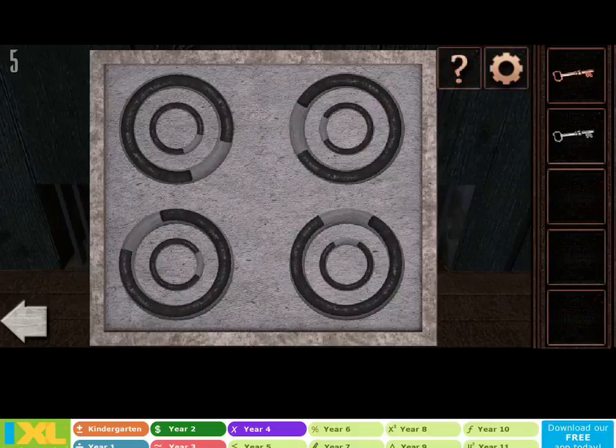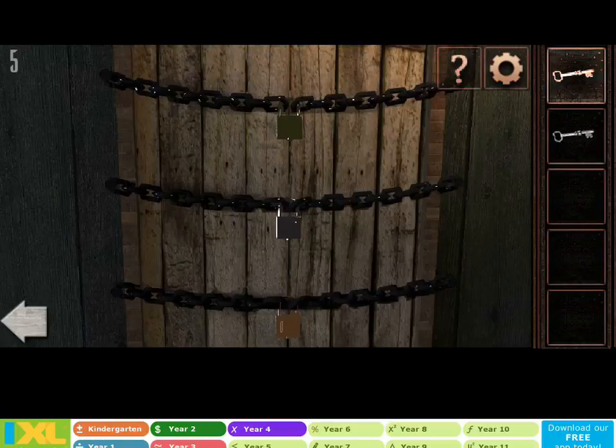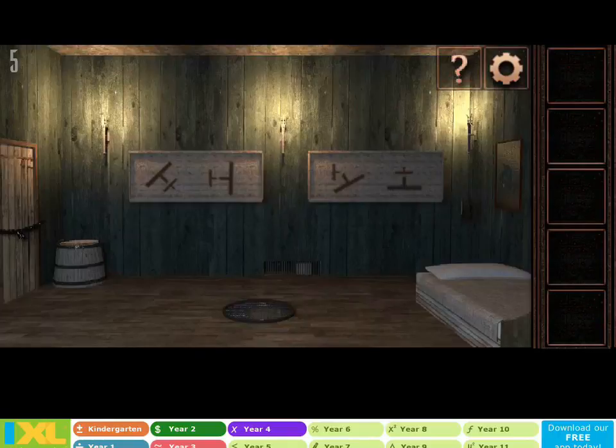No, seriously — what is it then? I mean, I've got these keys, just need that last one, and that's obviously in this box. But I don't understand this solution that it's giving me.